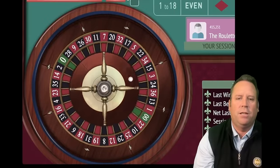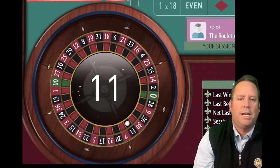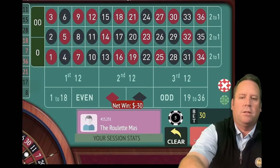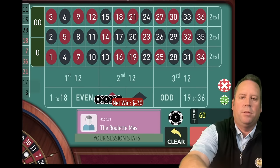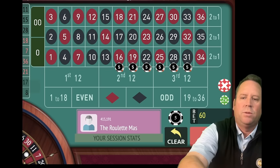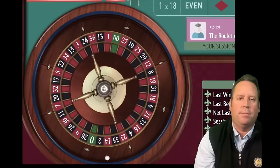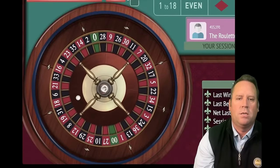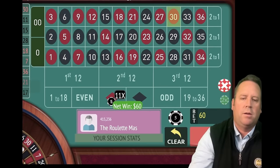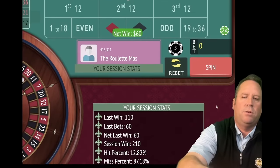That's 11 black — that's a loss. Let's go ahead and double the bet and make sure 11 black is not being bet on. Let's go ahead and spin. That's a 30 red — and that's a win. So we're up $210. We can pick any six streets as long as it doesn't include the 30.